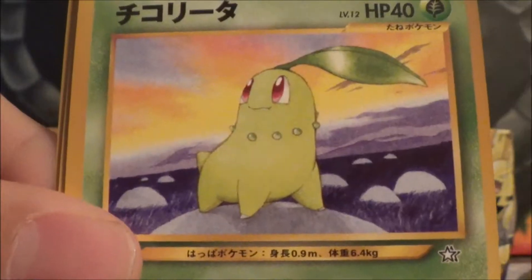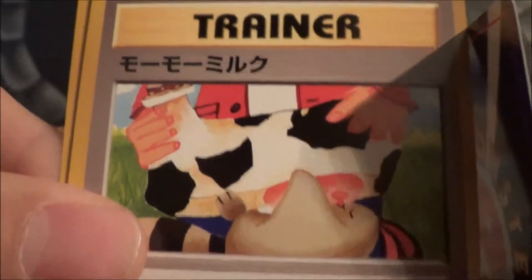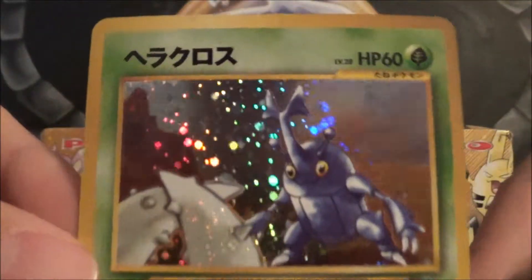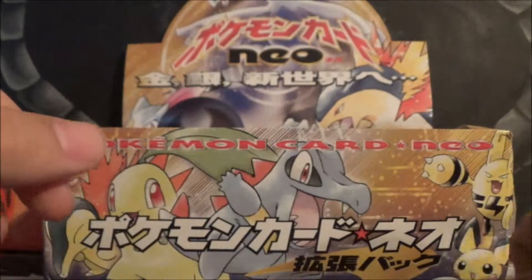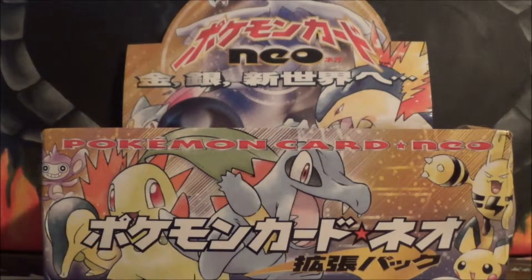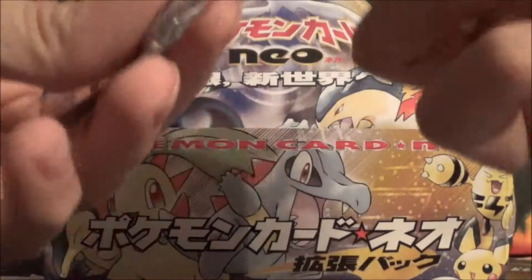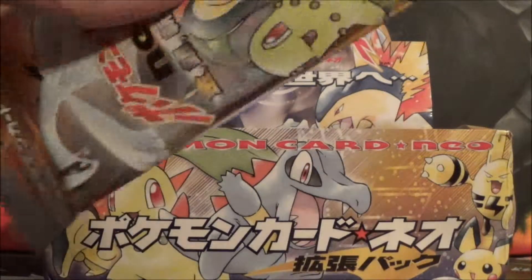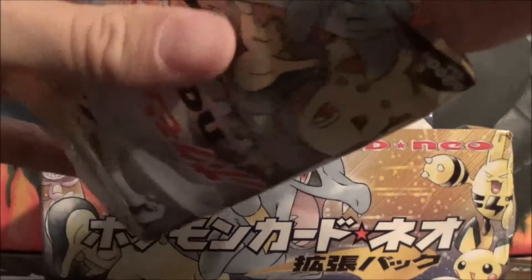Anyway, we've got Pikachu, Lantern, Chikorita, Horsea, a Quilava, a Moo Moo Milk card, a Gligar, Sage's Tower, and another Trainer. And then we got a Heracross holo, which is awesome — it's one of my favorite holos of the set. And by the way, there will be a code card up on our Facebook page later today, since these sets don't have any codes in them. One will be up on the Facebook page, same for the next video, so stay tuned for that.